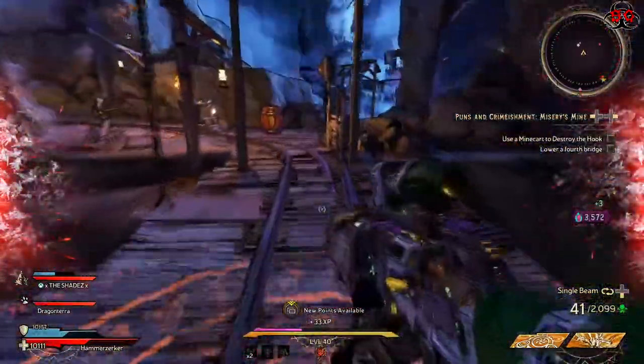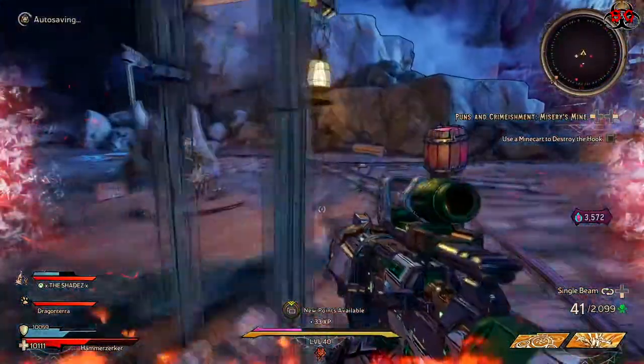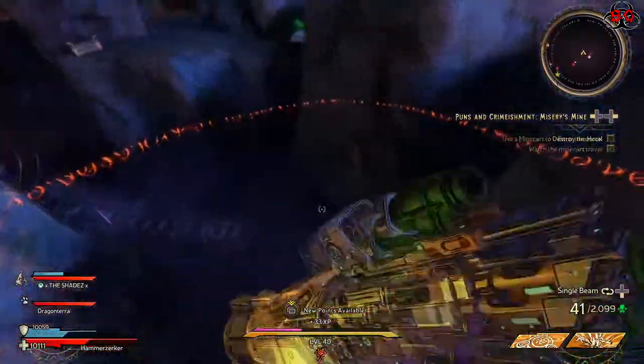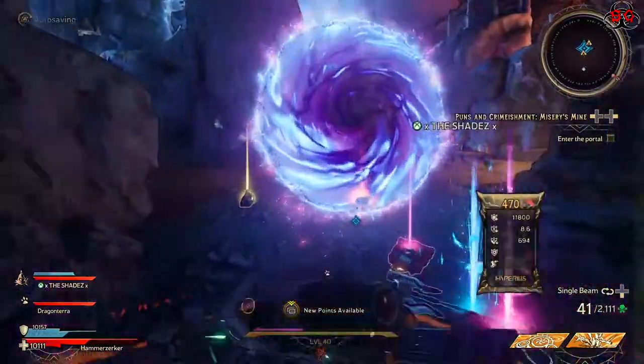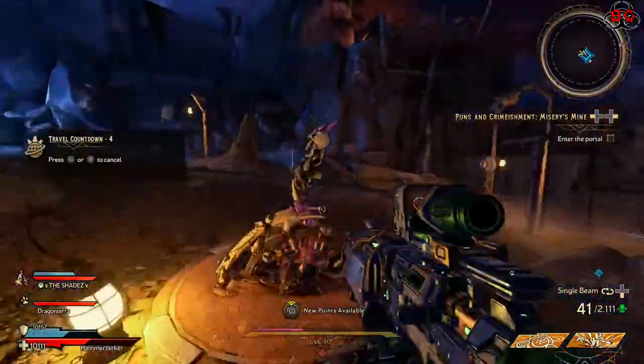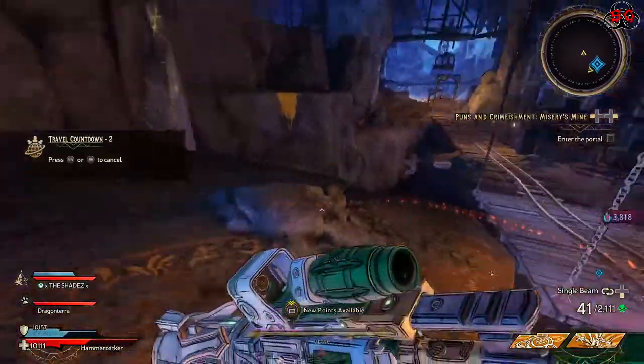The challenges in each room are pretty much the same in this DLC as they were in the first two. You can destroy all of the elemental barrels, go for all of the crystal chests, and of course there's melee kills as well.